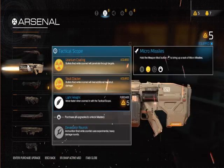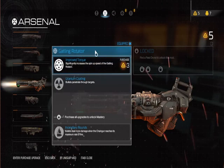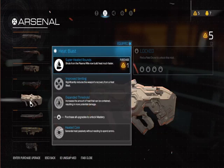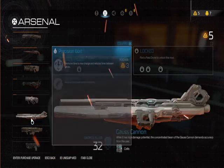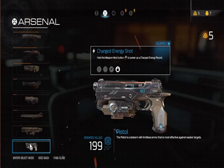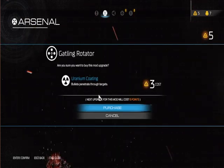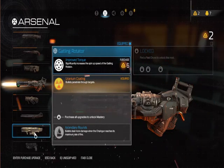Alright, so now, what's this one here? Improved torque - significantly increases spin. We probably would want that one, but I think we probably want the uranium coating. This one's that one. Precision bolts - what is this one? That one's apparently locked for some odd reason. There's this one right here. You know what, let's just go ahead and use the uranium coating. Let's go ahead and use that. Why not, folks? I think that's going to be a good one.